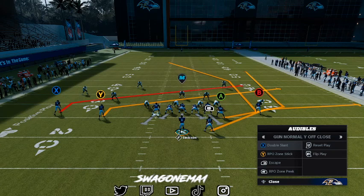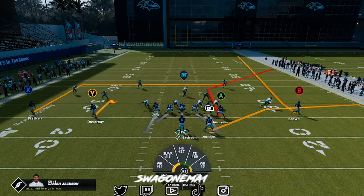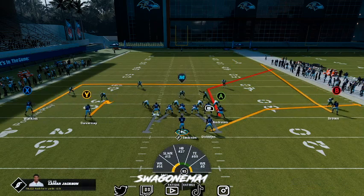What's good, it's your boy A1, aka Swag. In this video we're going to be talking about two formations and two plays: Gun Normal Y Off Close Double Slant, and also Gun Normal Y Off Cell Concept — Raven Cell actually, because we're in the Baltimore Ravens playbook.